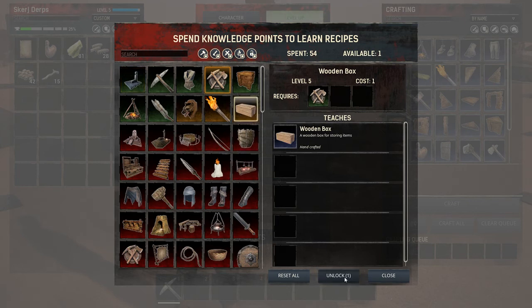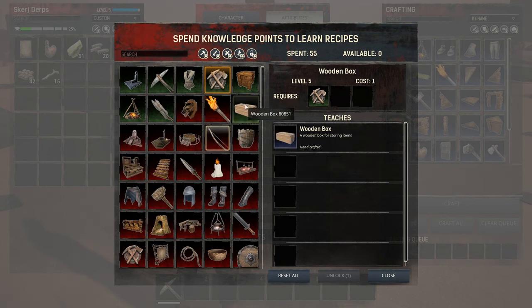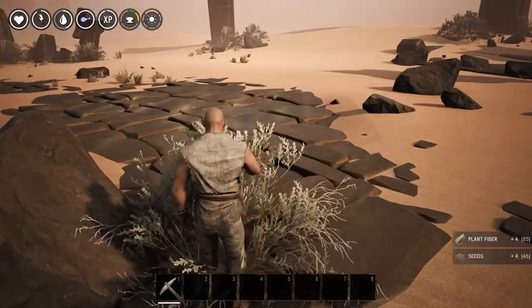We're trying to get a base set up here. I am unlocking - I'm level five, I just turned level five. I could have unlocked that I guess, but trying to get a basic base set up unlocked. We're going to go ahead and unlock this level of torch here. At least that way we can get some light inside our shelter and we'll start working on the weapons and armors and that kind of thing. That's the basic plan.